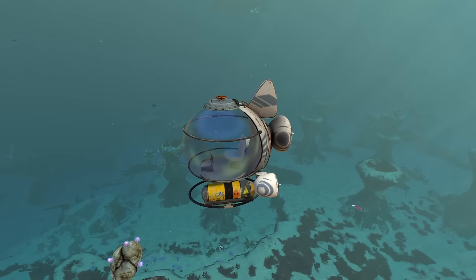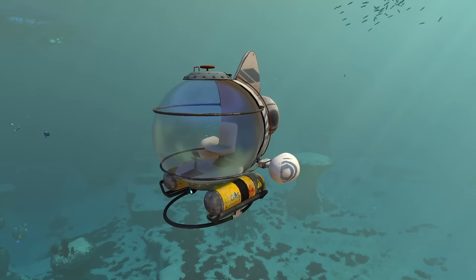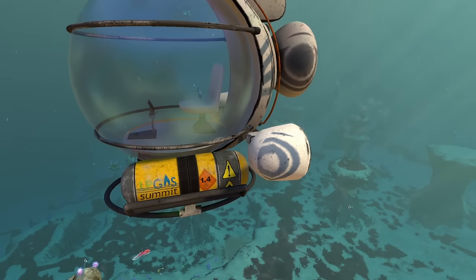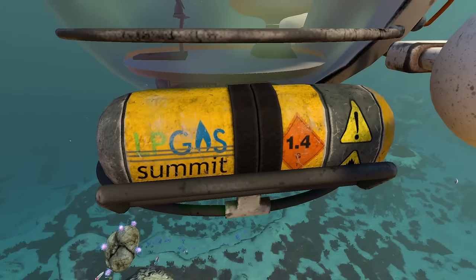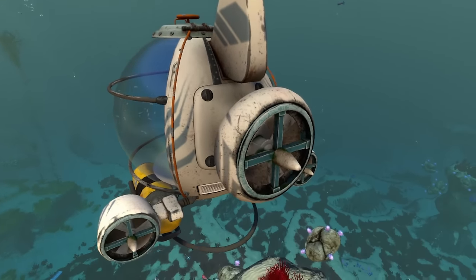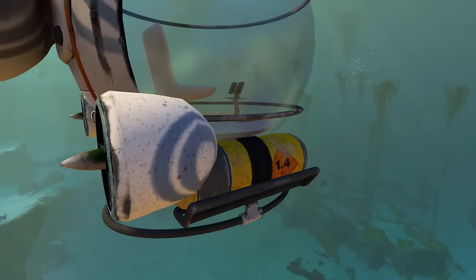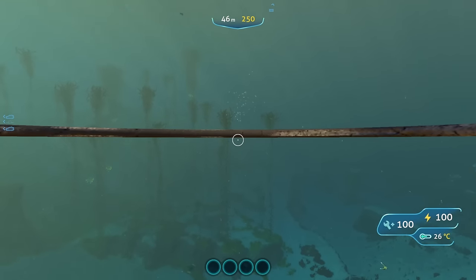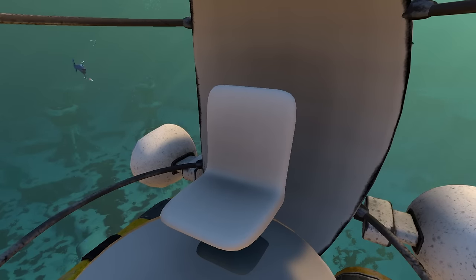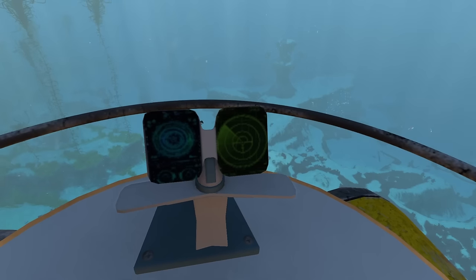Next is the Cricket modded submersible, a really small and compact submarine that's super detailed. It's more realistic in nature — it looks dirty with worn textures, warning labels, and it says 'LP Gas Summit' on it. The fan at the back looks worn out, and there's a little grill back there too. The cockpit features an all-white seat contrasting with the dirty exterior, and there appears to be a sonar on the right-side panel. It has a base depth of 250 meters.